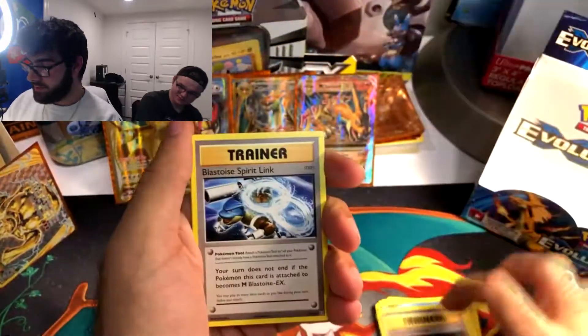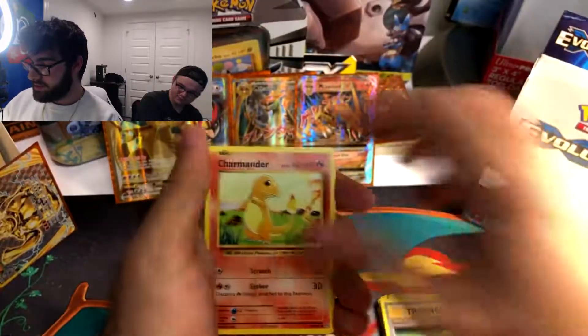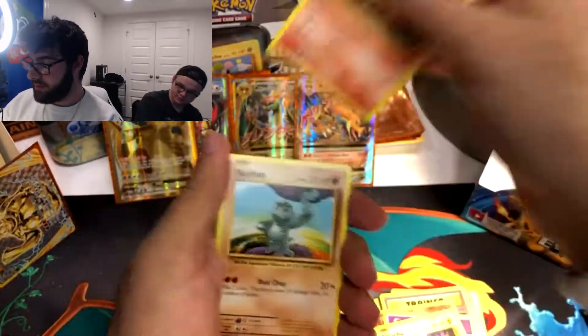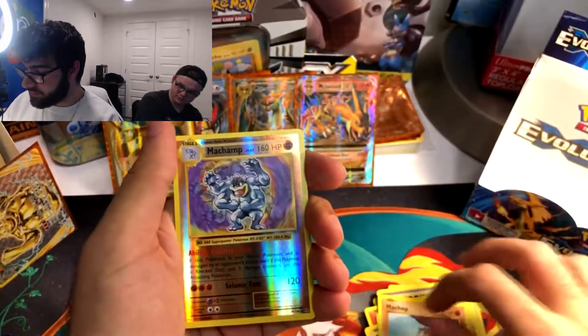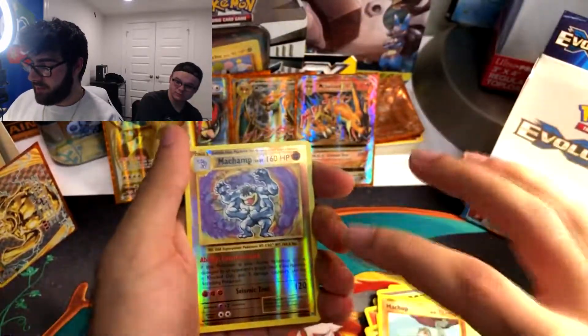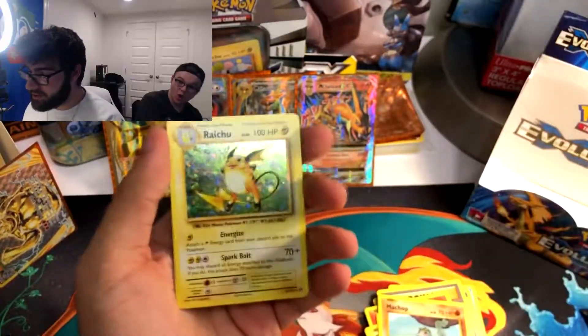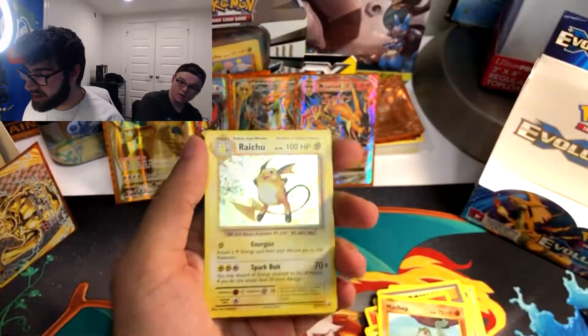Energy Retrieval, Blastoise Spirit Link, Switch, Charmander, Psychic Energy, Pikachu, Growlithe, Machop. Reverse Holo Machamp — that's pretty cool. I want a Venusaur, I want to finish that collection. But that is pretty cool — I will take that. A Holo Raichu — wow, that looks pretty cool.